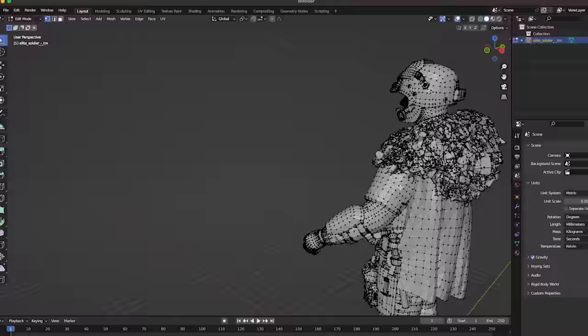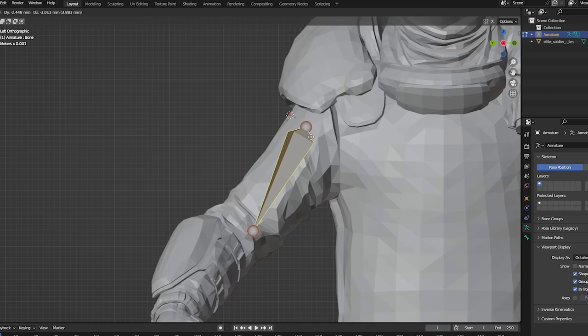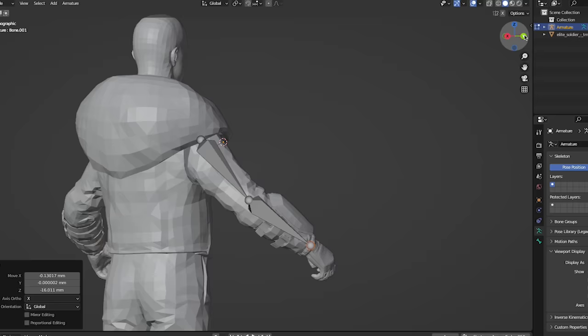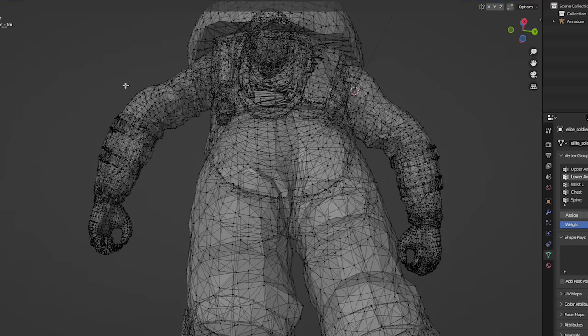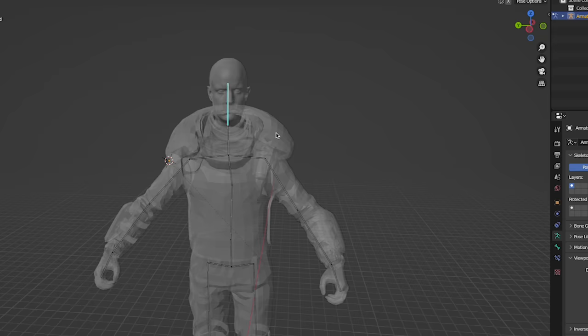My Blender skills are nowhere near good enough to sculpt a human figure from scratch, but fortunately I was able to find this Soldier STL on Thingiverse from Jim Jim Jimmy Jim. After deleting the unwanted meshes, I created an armature and named all of the individual bones. Typically, armature is used for animation, but it's also a great way to change the pose of pre-existing 3D models, which is what I did here. This was a tedious process which involved manually linking different parts of the mesh to each bone, but once everything was set, it made posing a breeze.